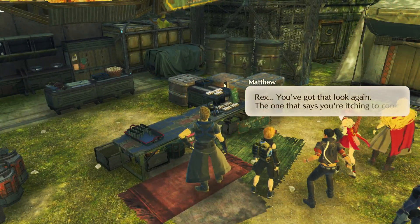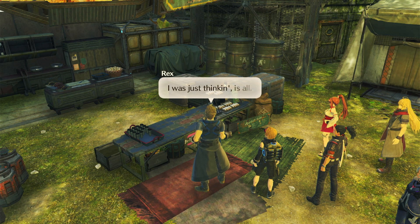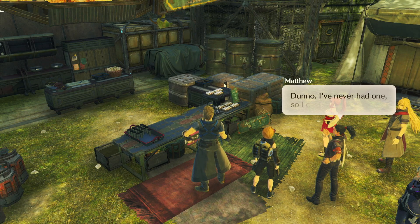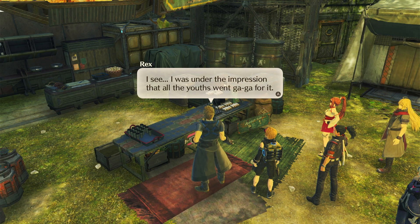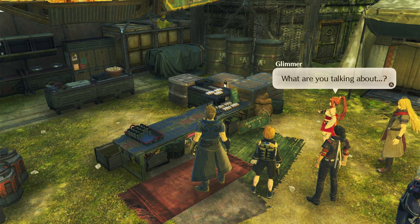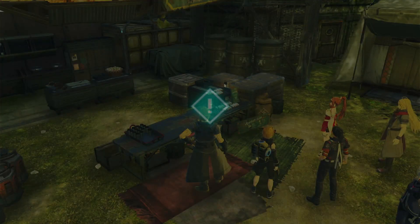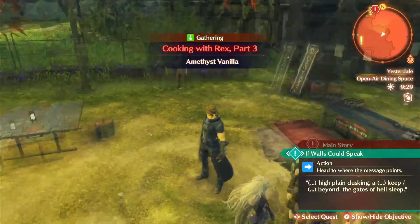We're getting a lot of quests as well — canteen! 'Rex, you got that look again — the one that says you're itching to cook.' 'No, I don't — I was just thinking, is all.' F-theory Torpedo Rap — 'You like that one, don't ya?' 'Dunno, never had one, so I couldn't really say.' 'I was under the impression all the youths went gaga for it.' 'How about we get our ingredients first?' Cooking with Rex part three — I don't have it complete this time.